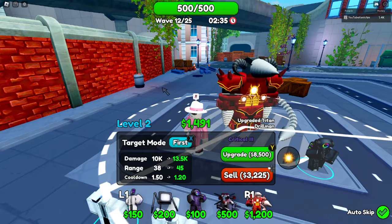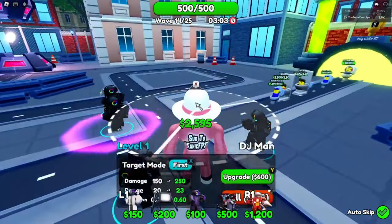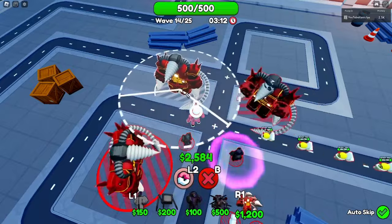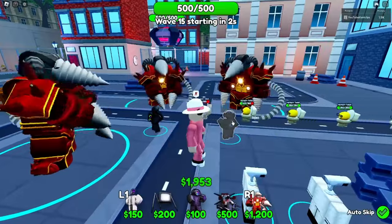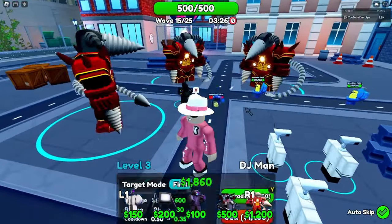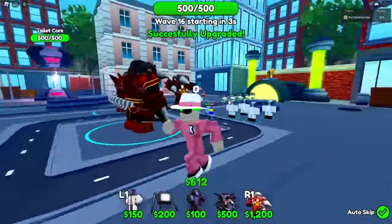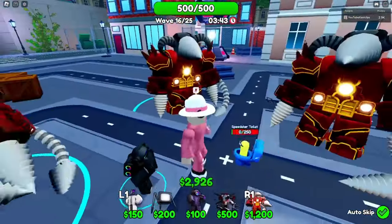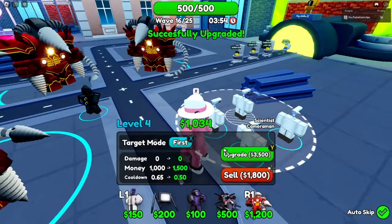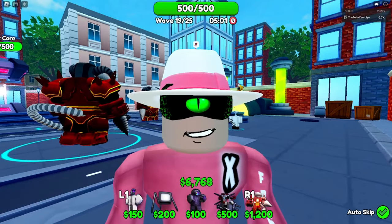Critical 3 is insane — we're doing 10k damage on level two, and we can do up to 18,000. He's not even that expensive. These guys literally can't make it past the first square — they're getting absolutely demolished. I'm going to place another Drill Man down since they're doing crazy damage. Now we have three Drill Men. I sold one DJ Man, kept one, and now we have three Drills and one DJ versus all the toilets.